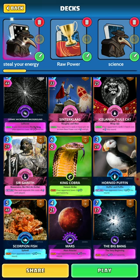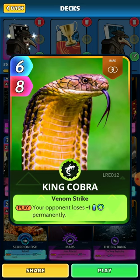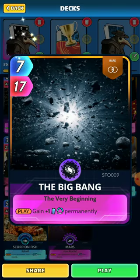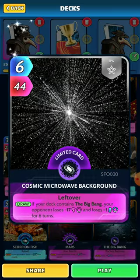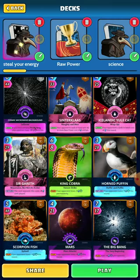The main card in this deck is King Cobra. It's the only card I know of where your opponent loses minus one energy permanently. The only exception is the Big Bang, where we gain one energy permanently. And that goes well with Cosmic Microwave Background — if we have the Big Bang, our opponent loses minus 17 and loses minus one for six turns, which is two rounds. You can't really beat that.